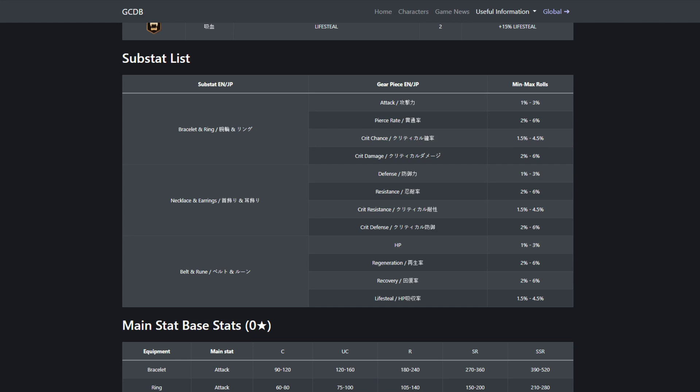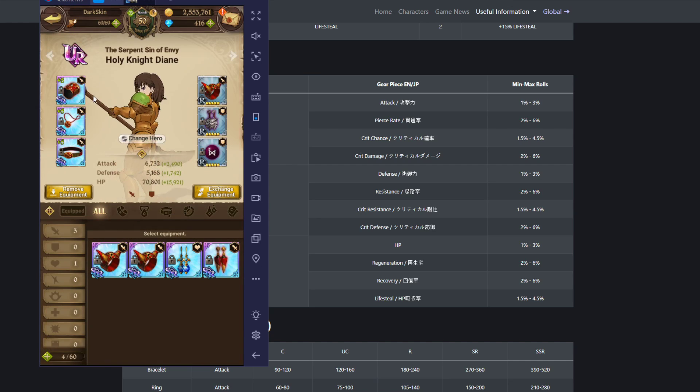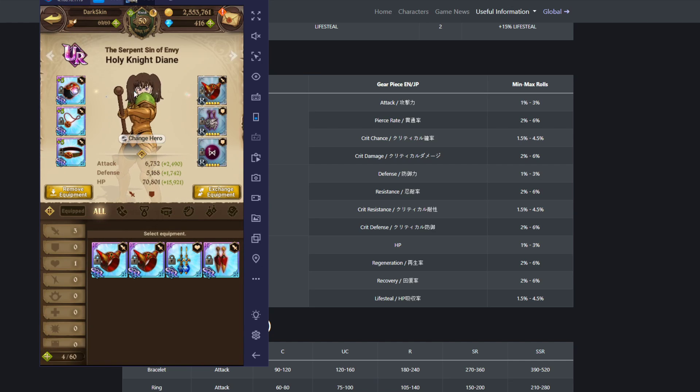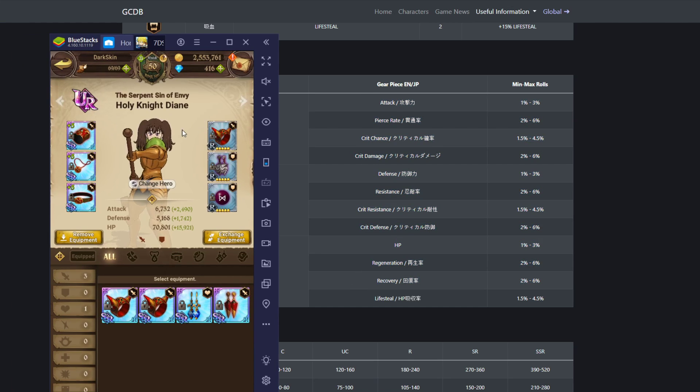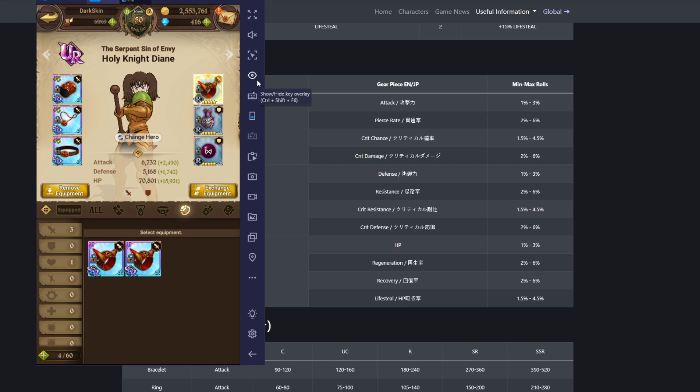As far as substats go, I'm going to go to blue Deanne. The top two rings are your attack rings. The middle two are defense and the bottom two are HP. These two give these stats, these two give these stats, and the bottom two give these stats — these are all substats you can roll. For the top two, you can roll attack, pierce rate, crit chance, or crit damage.